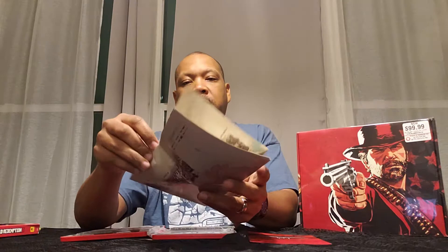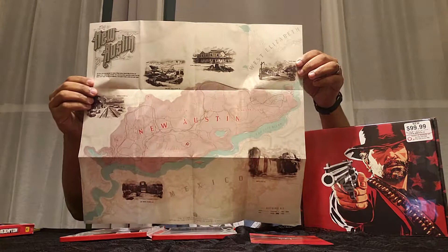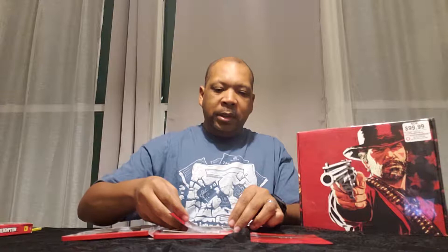Inside the game case there's also a code sheet for the Warhorse and the Outlaw Survival Kit. You also get a map — it's a two-sided map: one side for New Hanover and the other for New Austin. It's a pretty good, detailed map and I think I'll actually use it.